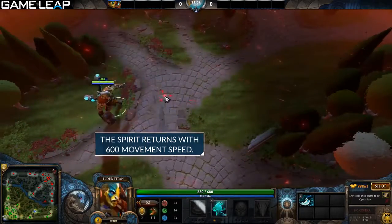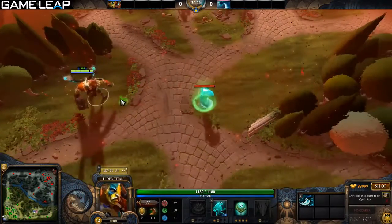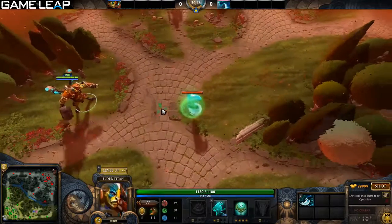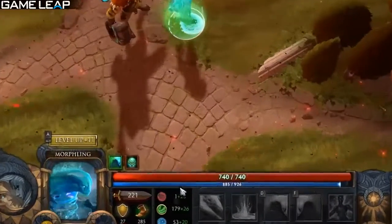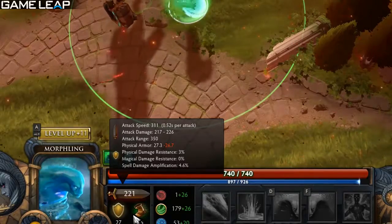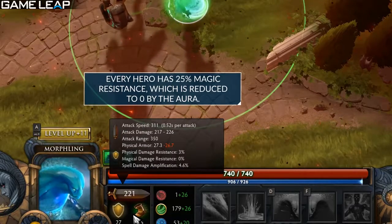Let's move on to his third ability, Natural Order. It reduces all enemies' armor and magic resistance. It works around your hero and your spirit. The armor reduction is based on the unit's base armor and armor granted by agility, so it's really good on heroes like Morphling or Terrorblade. It also reduces magic resistance.